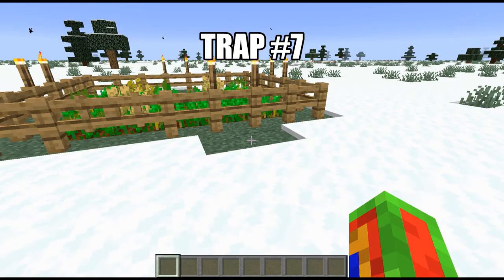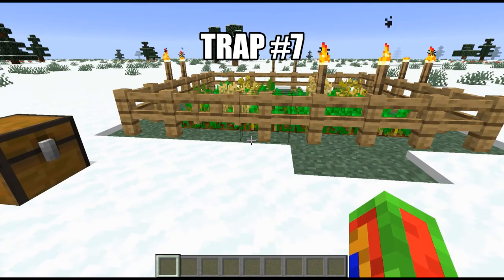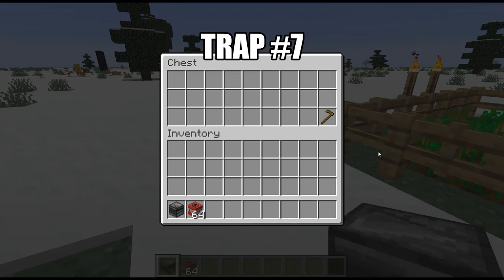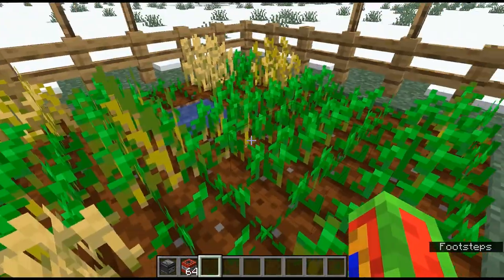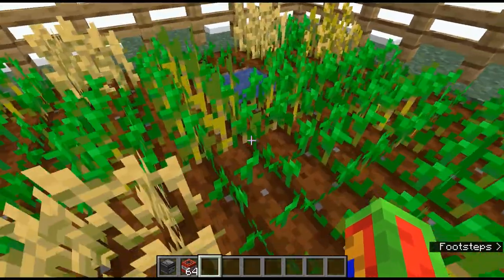Welcome to trap number seven. This one is arguably not the most simple, but it's definitely my favorite trap out of all of them. The materials you'll need is one observer and as much TNT as you'd like - that is literally it. You need to find your friend's farm - just an area with a little bit of tilled land. You're going to break all the farmland so they'll have to till it again with a hoe, and that's exactly what we want them to do.